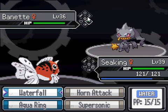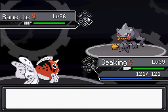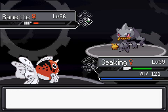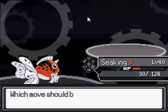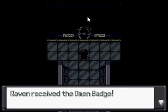Cursed Body didn't activate — that's nice! For the first time in two months we're finally making progress. Not learning Horn Drill — that troll move, we're not doing that. They all grew to level 40. Abyss favors the forsaken. The Omen Badge is ours! That's our fourth badge — level cap now at 45. I did not realize this was a gym battle.